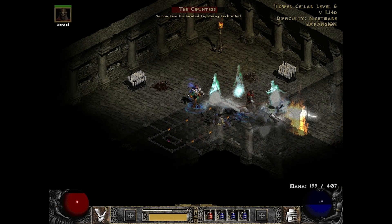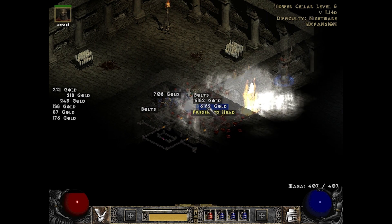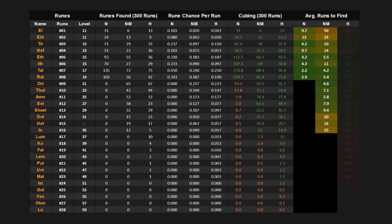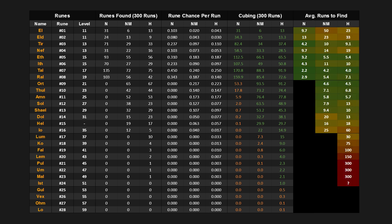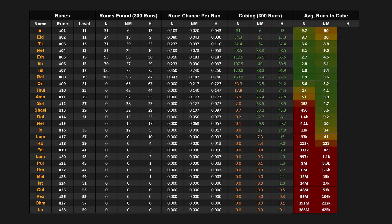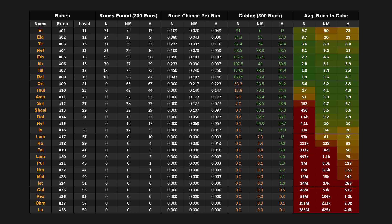If we just consider what runes one can find straight up, a better visualized representation of the odds looks like this for Normal, Nightmare, and Hell difficulty. This lists the average number of runs needed to find any specific rune. The question mark on the Ist rune stems from the fact that I didn't find any Ist rune during my 300 Hell runs, but in principle it is entirely possible to find one. Now let's do the same thing for the cubed-up rune data, which extends the rune reach beyond what one can find from the Countess directly.